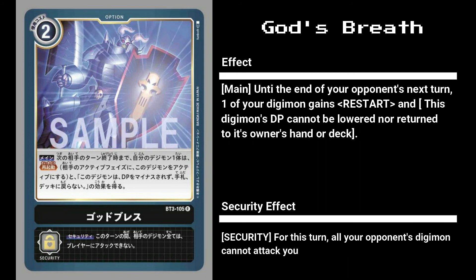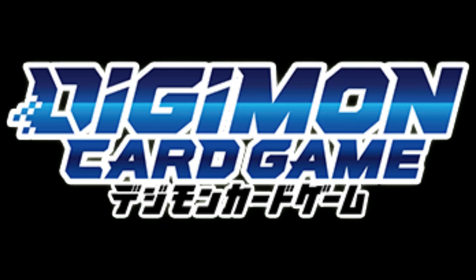God's Breath is an interesting card. For two memory you give one of your Digimon Restart as well as immunity to DP reduction and being unable to be returned to your hand or deck - specifically preventing Kokutsumon's breath from returning the Digimon under your deck or Millenniumon from bouncing it back to your hand. Its security effect is also amazingly good as it makes the opponent unable to attack you. I definitely feel this card will be played in black decks. Mugen's Cannon and Hell's Grenade are good but since D-Evolution leaves Digimon on the field they aren't that great, so God's Breath or Beast Cyclone will be put to better use.